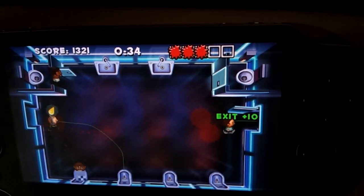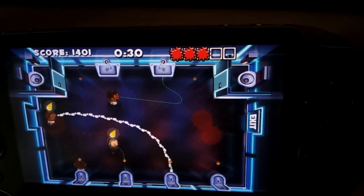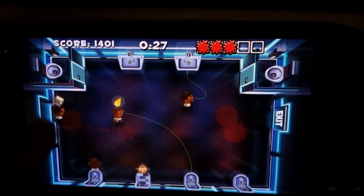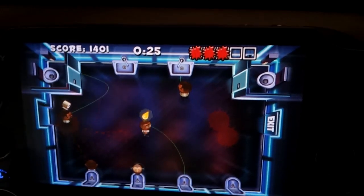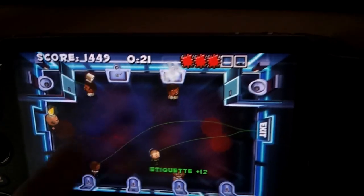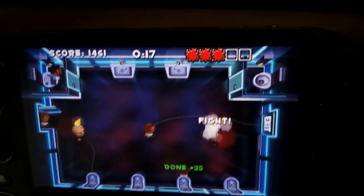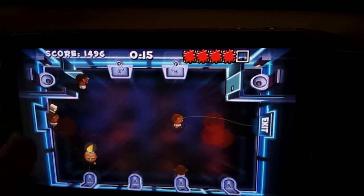I'm pretty sure this game is just like a dollar normally on iOS and Android devices. But in this version you get the downloadable content included - on the mobile versions, Blitz mode is locked away as downloadable content and you have to buy that. But on the PlayStation Network version, I don't think that's the case.